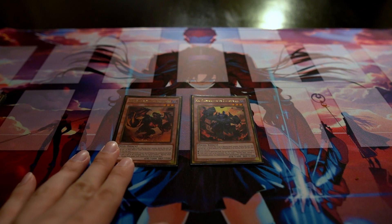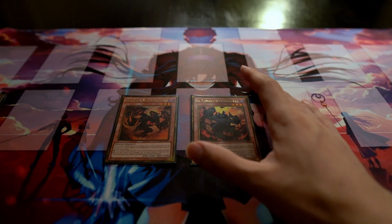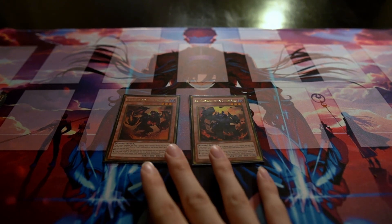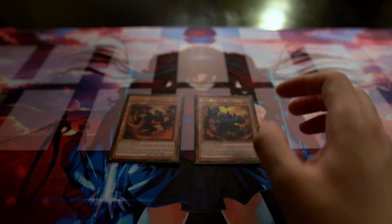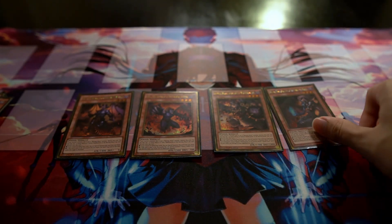For the one-ofs, we have Graph and Seer. Graph lets you special summon a Burning Abyss from your deck when sent to the graveyard, and Seer lets you special summon a Burning Abyss from the graveyard. These are at one for a reason — they're really good, and I'm hoping the next ban list brings them back up to two, because this deck has been hit hard.